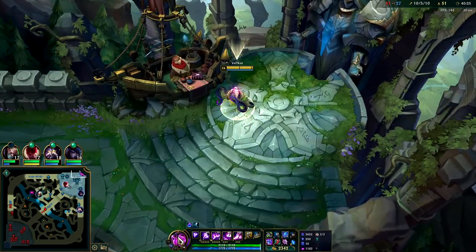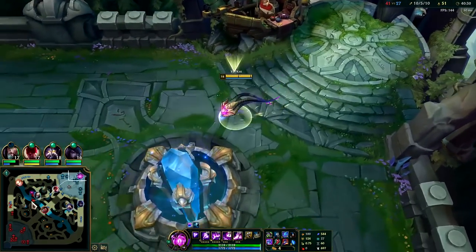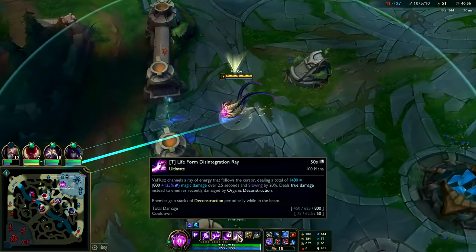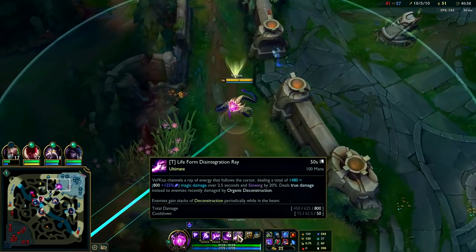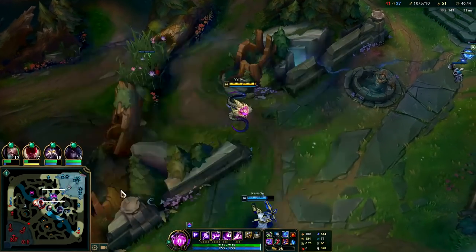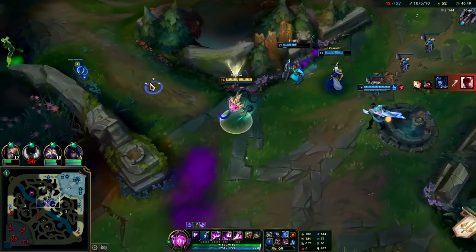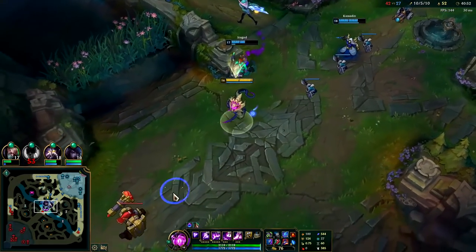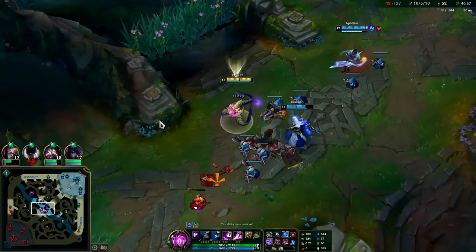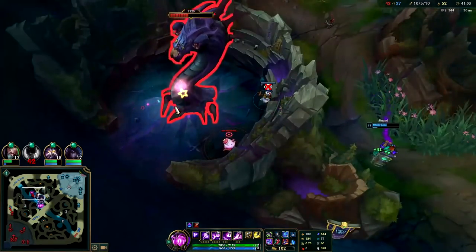This Rabadon's on Deathcap is going to make such a big difference. We went from 343 AP to 544 AP — a 200 AP bump, that's huge. Vel'Koz has such good scaling on his R: 125% AP scaling. If you can keep stacking that... maybe get Cosmic Drive and sell boots for it since it gives AP and movement speed. Looks like they're going to get a free Baron — Lee Sin staying true to his legacy of just going in by himself to die.